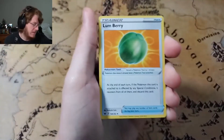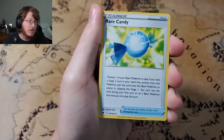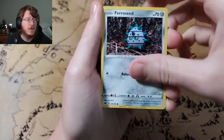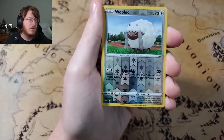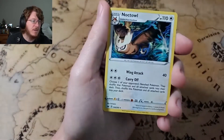Let's go with Fighting Energy — and it's Grass type. We have a Lum Berry, a Rare Candy, a Raboot, Krabby, Ferroseed, Roselia, Rhyhorn, Sobble, a Reverse Rulu, and the rare is a non-holographic Noctowl.